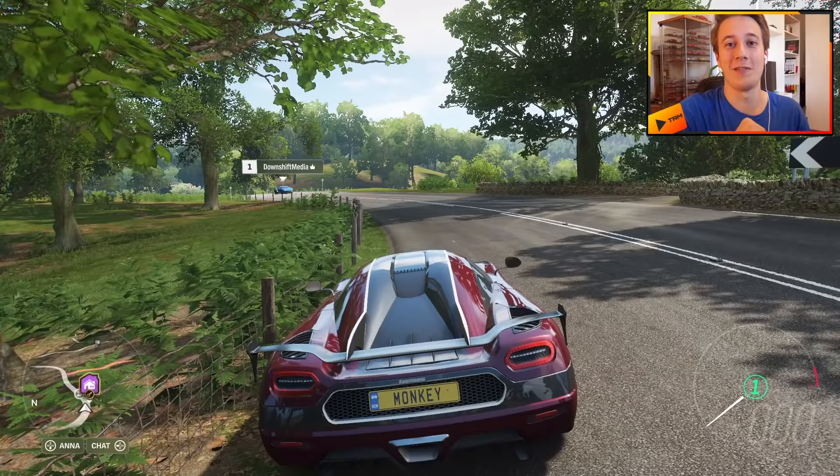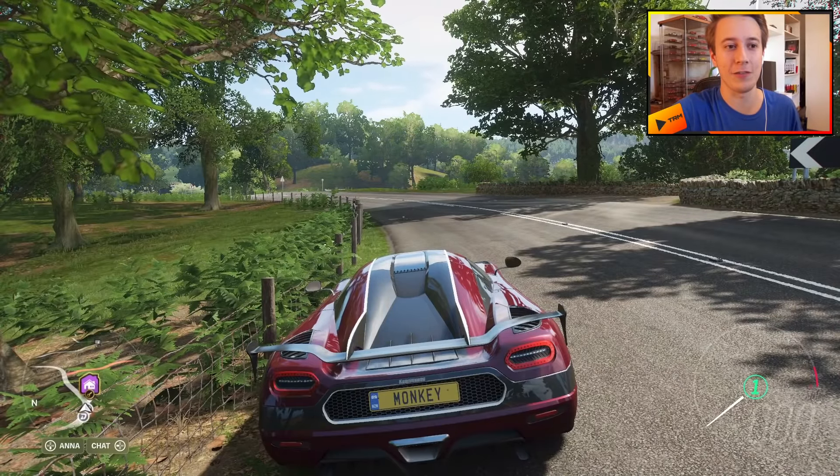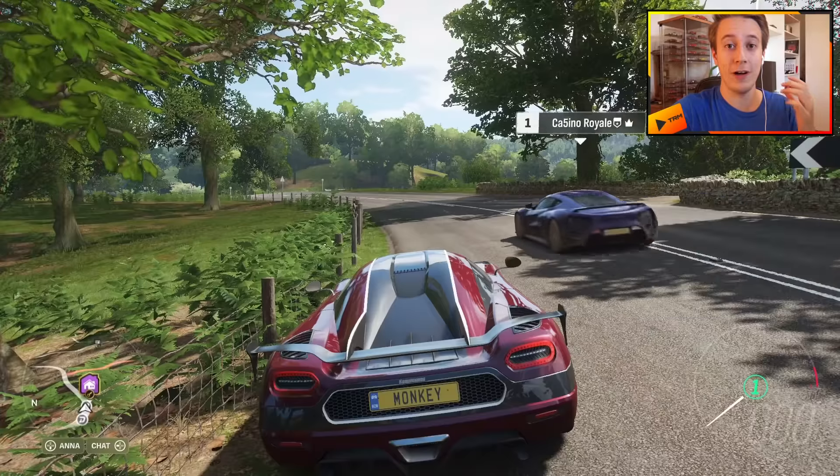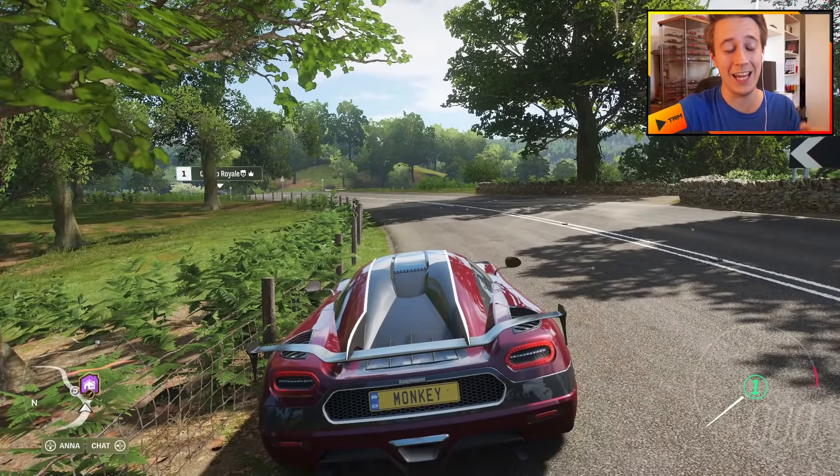Hi guys and welcome back to another Forza Horizon 4 video. Today we're gonna make a top speed build on the new Koenigsegg Agera RS. Finally it's in the game, the fastest production car in the world, and we're gonna see how fast it can go in the game.